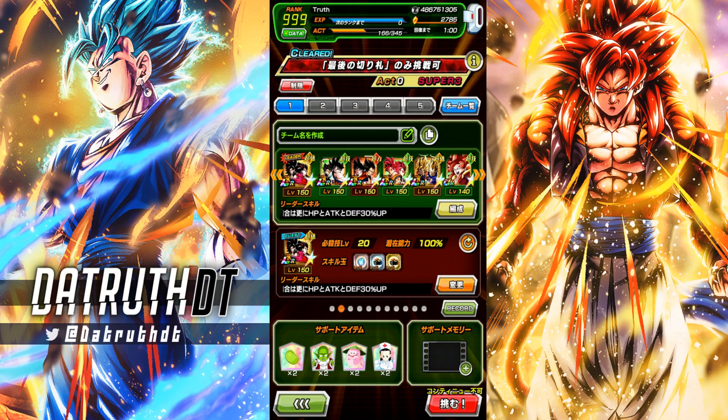Alright guys, we're back for another Dokkan Battle video. Today I want to take the LR Super Saiyan 4s into a classic Super Battle Road stage and show how power creep can just lay waste to previous difficult content. The Final Trump Card was a fairly tough stage because it featured a lot of fusion characters that were very good at the time it dropped, but now with 200% leader skills and characters like the LR Gods and LR Super Saiyan 4s, we should be able to disintegrate this stage with minimal effort.